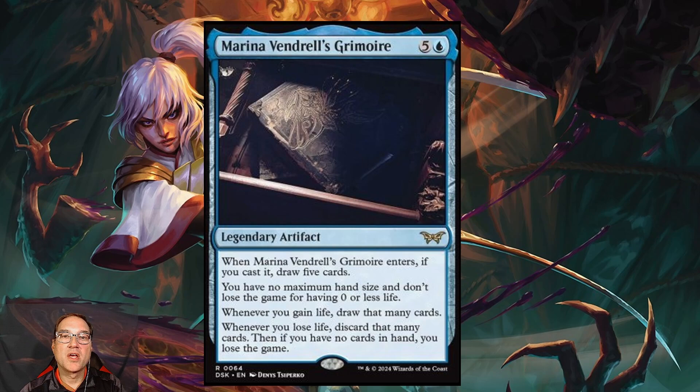Next we've got Marina Vendrell's Grimoire — for five and a blue mana you get a legendary artifact. When it enters, if you cast it, you draw five cards, have no maximum hand size, and don't lose the game for having zero or less life. Whenever you gain life, draw that many cards; whenever you lose life, discard that many cards — and if you have no cards in hand, you lose. It's very interesting in commander and has some potential in standard for staying in the game.